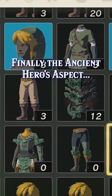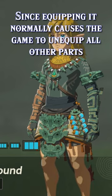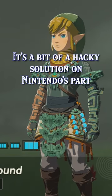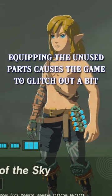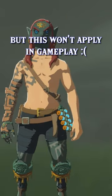Finally, the Ancient Heroes Aspect parts. The separate parts of the Ancient Heroes Aspect are not only available but have images as well. Since equipping it normally causes the game to unequip all other parts, these parts do that as well — it's a bit of a hacky solution on Nintendo's part, but it worked. Equipping the unused parts causes the game to glitch out a bit, and you will be able to mix and match the parts with different armor pieces in the inventory screen, but this won't apply in gameplay.